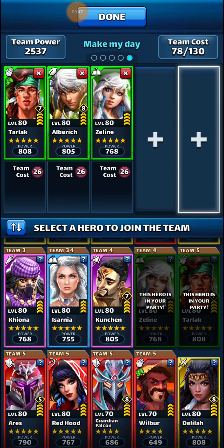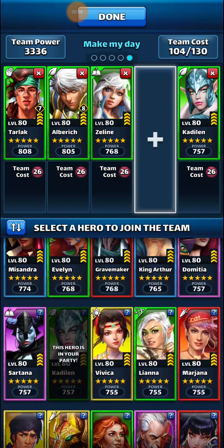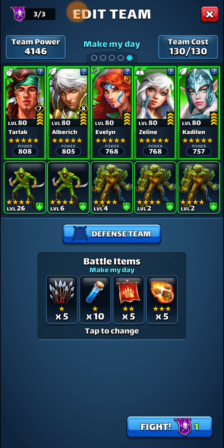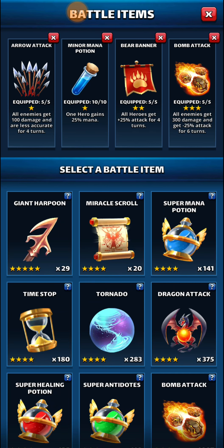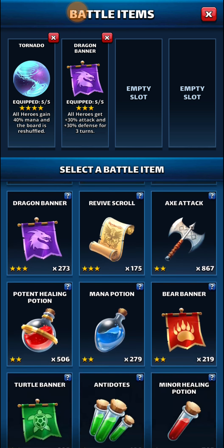Using my favorite team - using Catalan. I don't know if this... actually, Catalan or Liana doesn't make that much of a difference I think, but in this case I will use Liana. So we are going to take tornadoes, I'll take dragon banners and these.